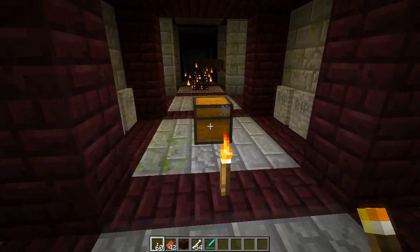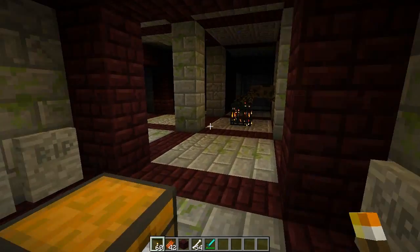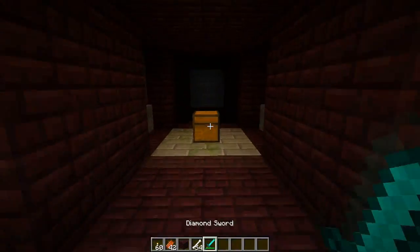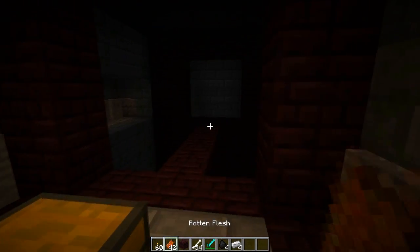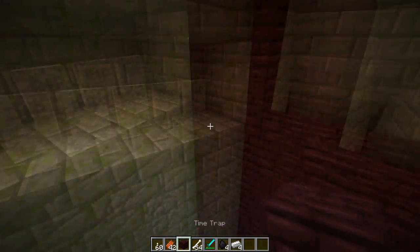There you have one of the treasure chests. There are rewards for going in here: a nice book, some papers — not really great treasures so far. Another chest — some coal and some iron, that's a bit more valuable. There is also some good stuff, not only books and paper. You can see another one of these death traps.